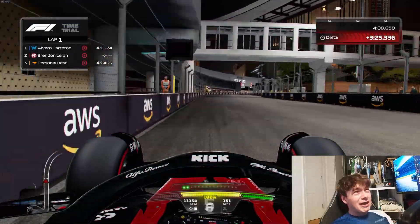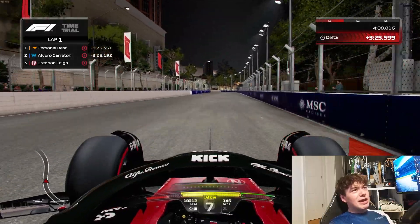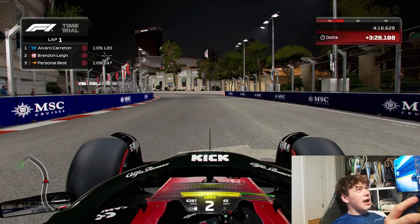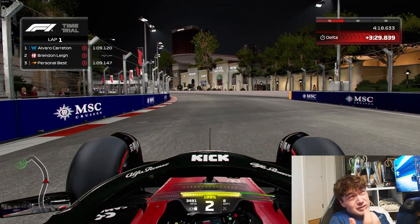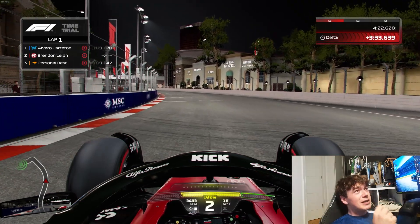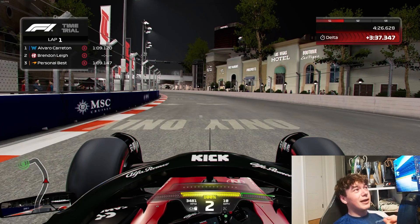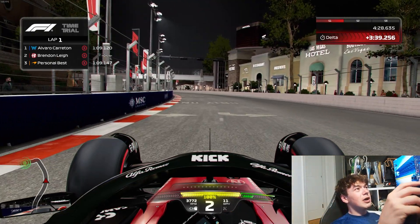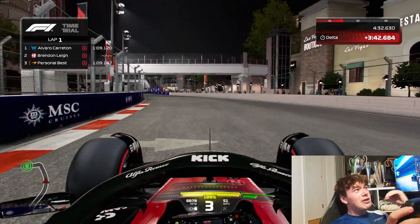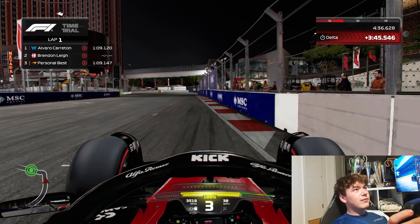Bring the car to the left-hand side of the track because it will help you have a more flowing nature through this right-hander that's completely flat out. And again into this left-hander, which has a majority that is a blind braking zone. Much like earlier in the lap, but this one has a much more significant and easier-to-notice braking marker — hug all the way on the inside and as soon as your car gets underneath this bridge, it's time to hit the brake and go down into 3rd gear.